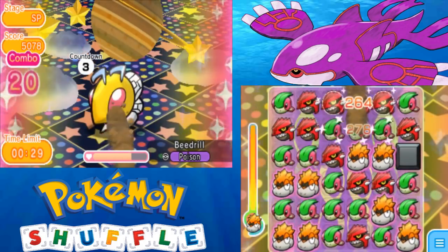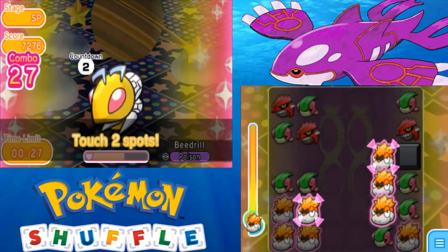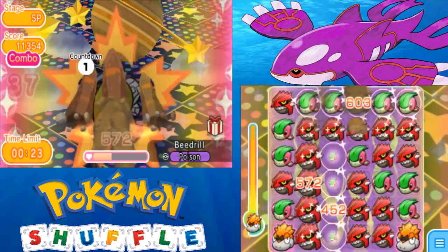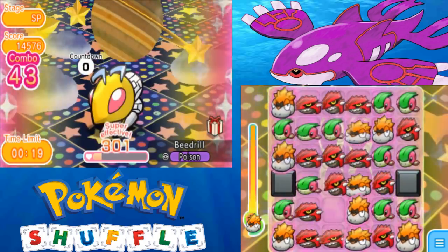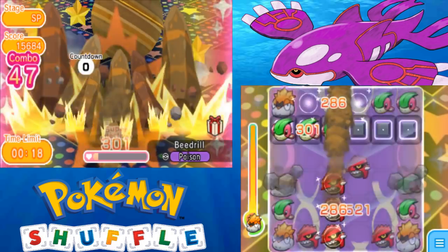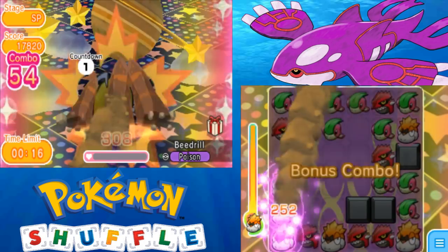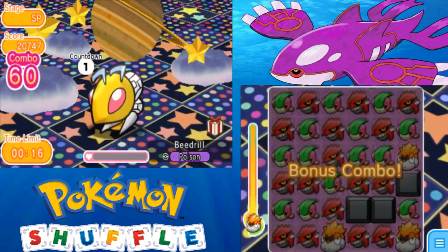Not a whole lot to say on this one — it really is not bad. This is a repeat, and you definitely want to catch Beedrill because Mega Beedrill is one of the best Megas in the game if it's fully sped up. So if you don't have it, definitely go ahead and catch Beedrill and get that Mega Stone in the competition. I'll probably farm this alongside Dugtrio just to finish it, since mine is only skill level 4.